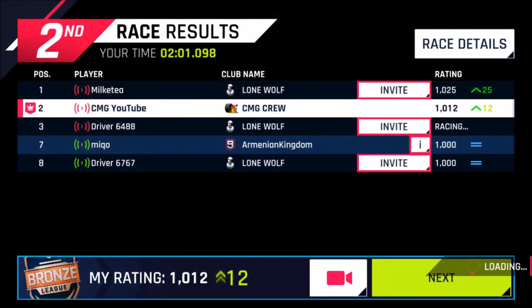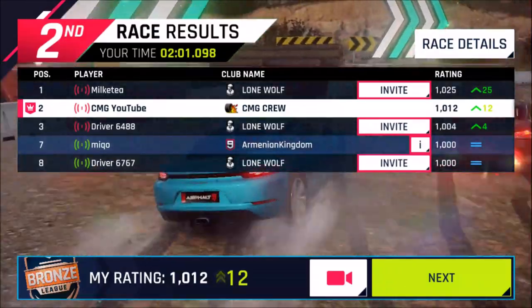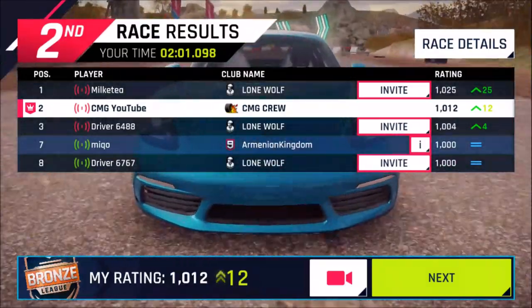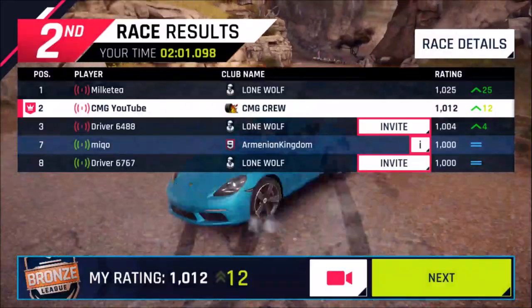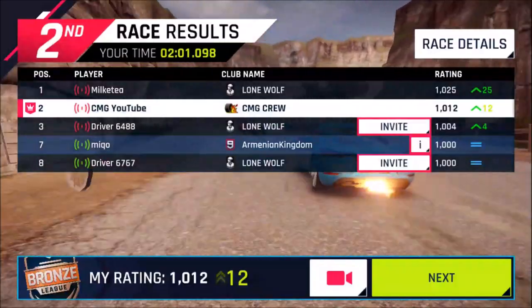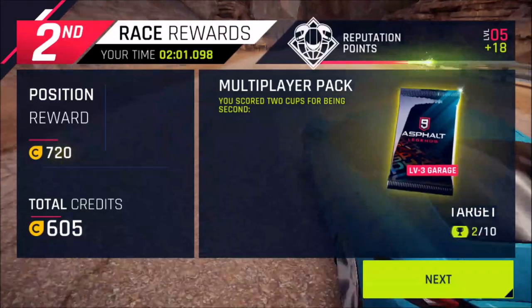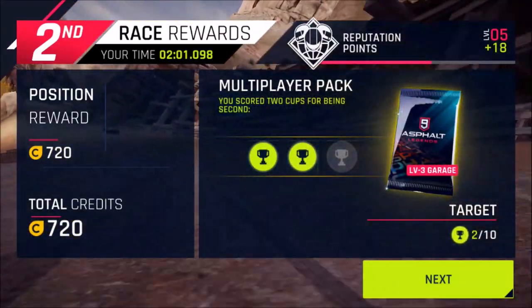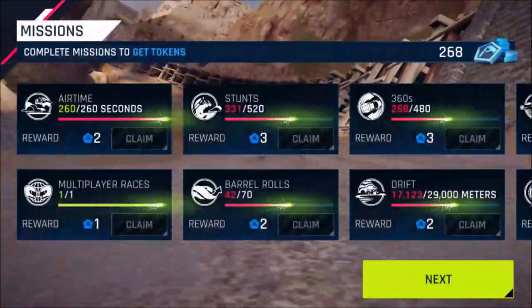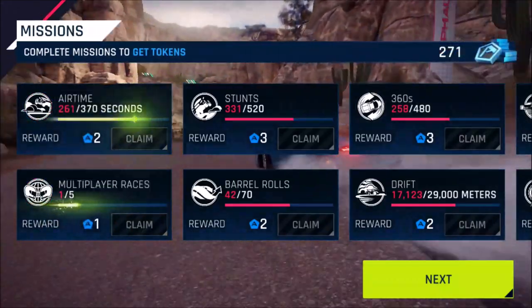Lone Wolf — you can invite them. We got 12 points there, that is nice. Okay, that was my first race. We got so many Lone Wolves. Your invitation has been sent. He's a good driver. I thought this was a crew — Lone Wolf, no, of course not. Tiger, you scored two cups for being second. Damn it, I can do better. He was good — he wasn't making any mistakes later.